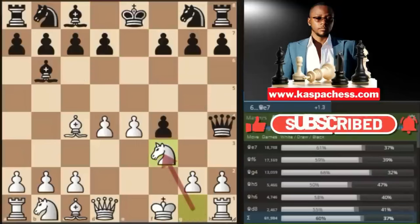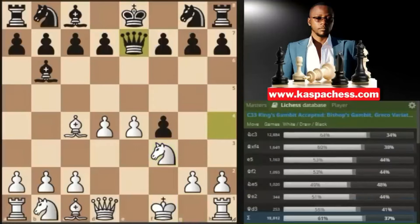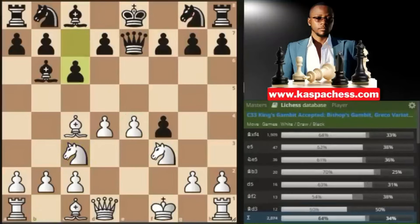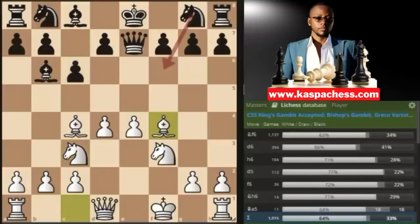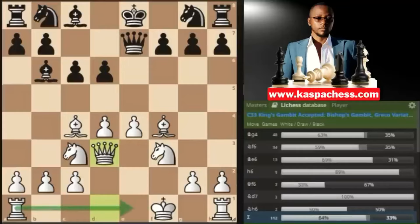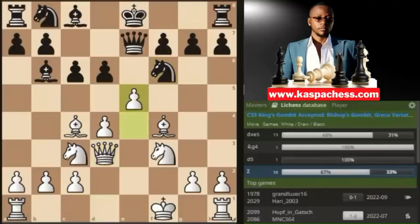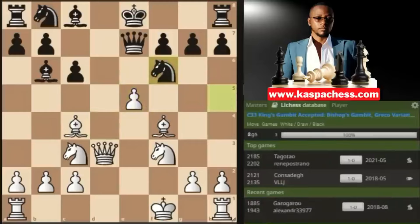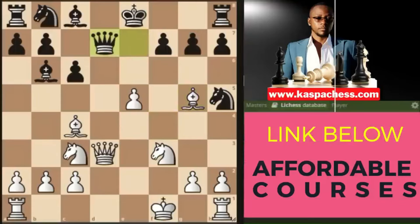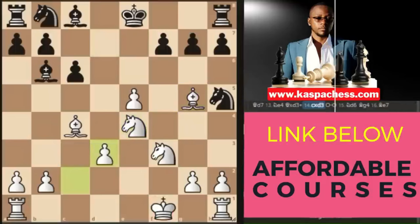What if after knight to f3 attacking the queen, they play queen e7, then knight c3, and instead of knight to f6, black plays pawn to c6 stopping our knight to d5? We just take the pawn on f4. If knight to f6, you already know the plan. This time black may play pawn to d6, after which I recommend queen d3, paving the way for the other rook. If knight to f6 again, you still go pawn to e5, d takes e5, d takes e5. Maybe they play knight h5 attacking the bishop, but you still have bishop g5 attacking the queen.